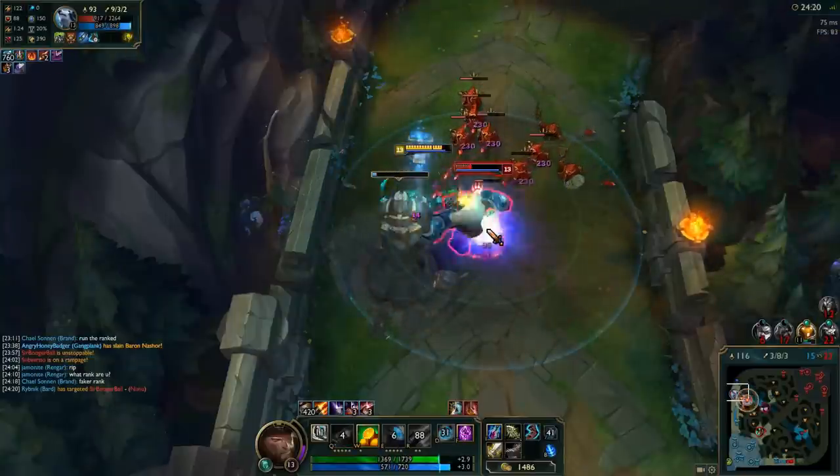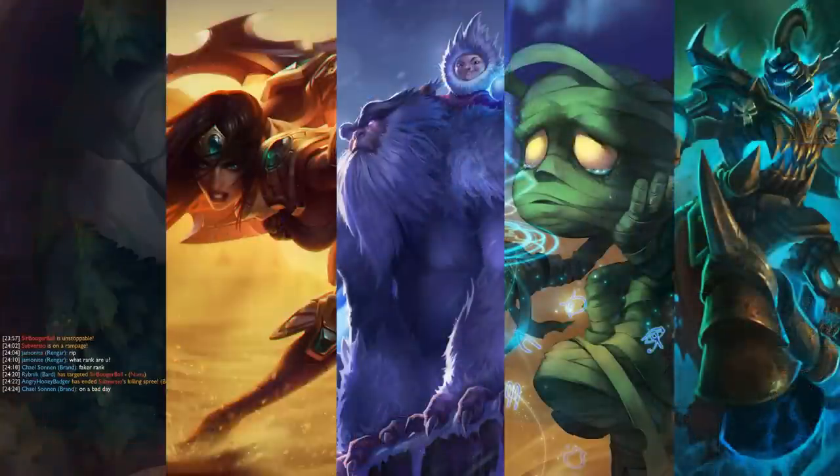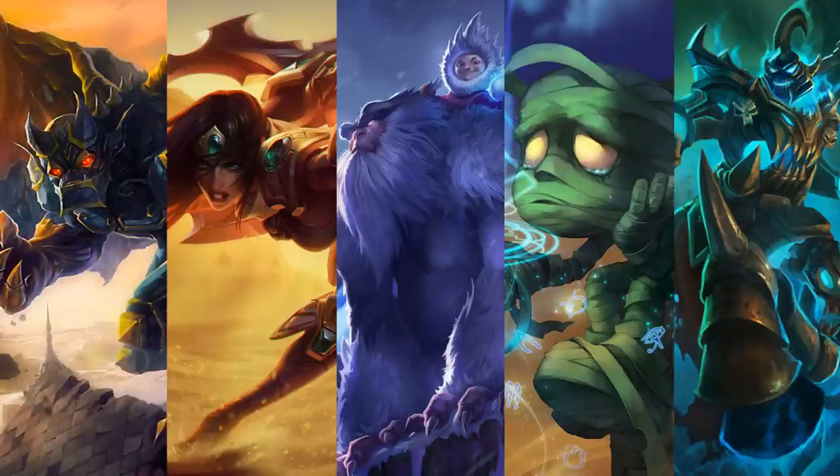As for champions that synergize well with Gangplank, those include Nunu, Amumu, Sivir, Hecarim, and Galio. Nunu, Amumu, and Galio all have synergizing ultimates that can stack up and help deal damage in fights. Sivir and Hecarim, with an empowered and sped-up GP ultimate, can crush on engagements in teamfights.